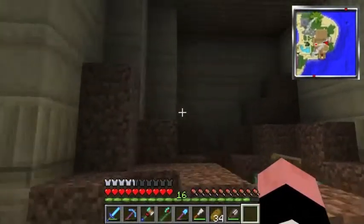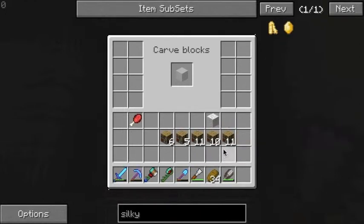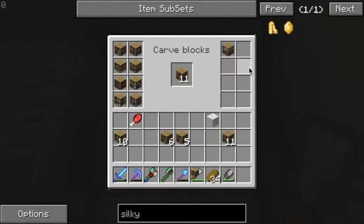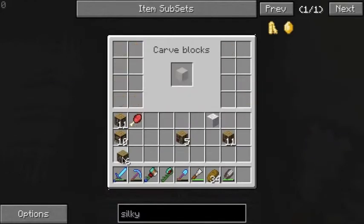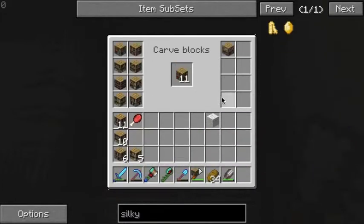You guys have to go subscribe to B00, he's hilarious. Let's get like four or five different varieties of bookshelves. Let's get this type — Necromancer's bookshelf, Novice's bookshelf, some of these ones too. Quarter's bookshelf — yeah, and one more.